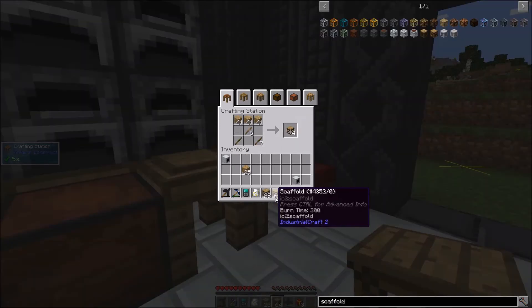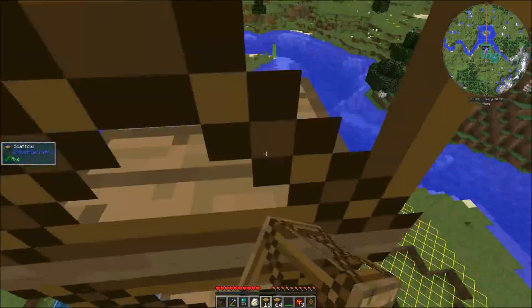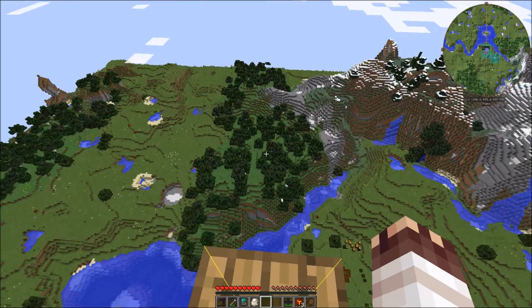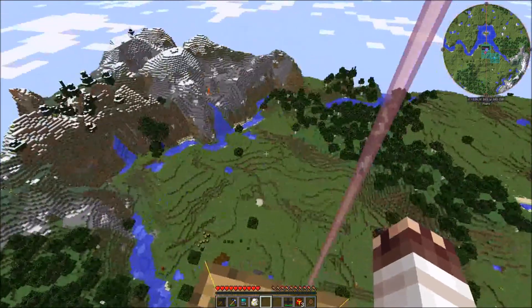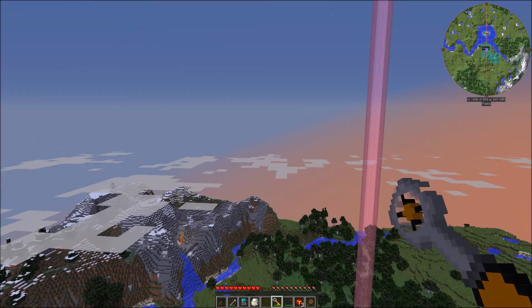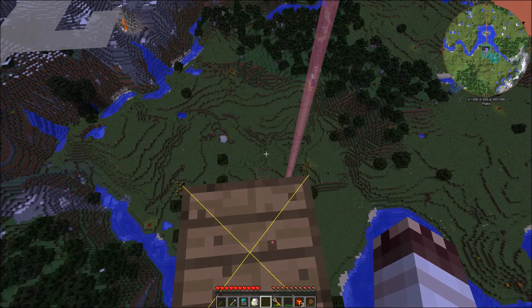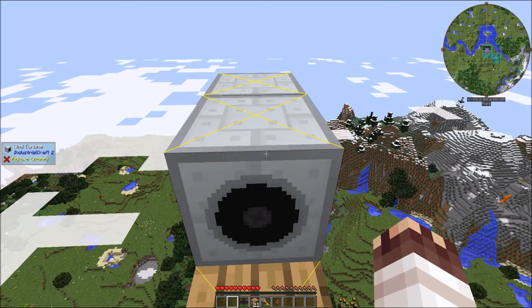I also want to make a bunch of IC2 scaffolds so that I can nerd-pole. They act as ladders that you can build on top of as you go up. About 160 blocks is the perfect height for wind turbines. I would have gotten out my wind meter to tell you exactly how windy it is up here — 40.77 MCW. I have absolutely no idea what that means in terms of EU, but we'll find out. I'll place my kinetic generator like this and my wind turbine like this.